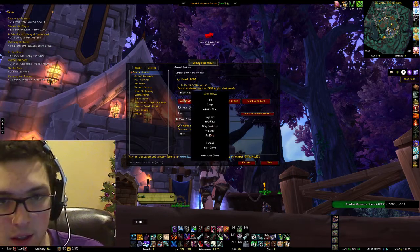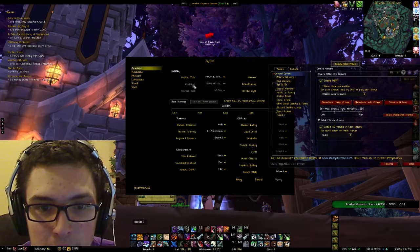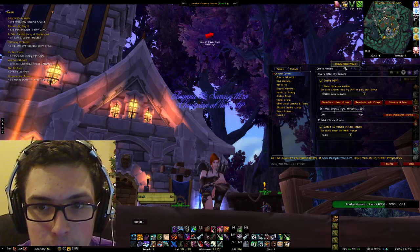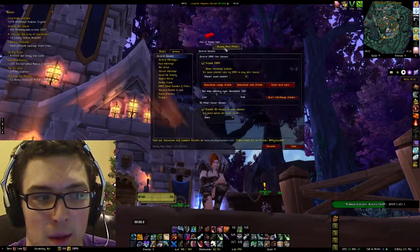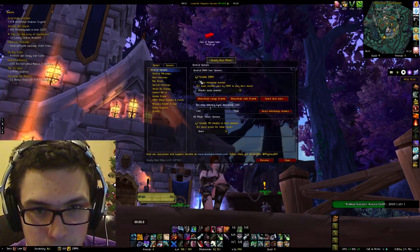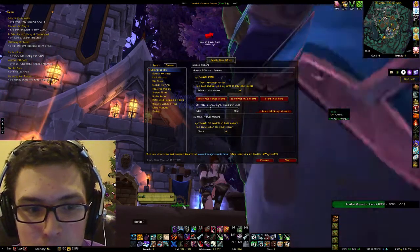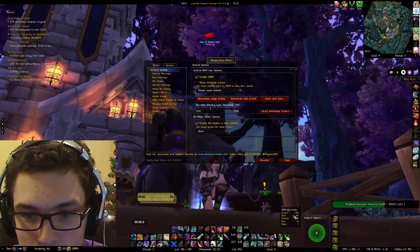Master is going to be Master Volume, found under System settings. You can move DBM around by left-clicking on your mouse and moving it over the screen. You can also hide or show the range frame, and show or hide the info frame, which displays what's in the range frame.